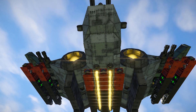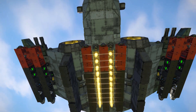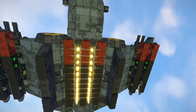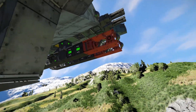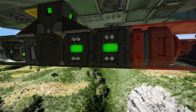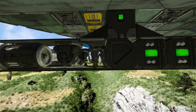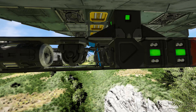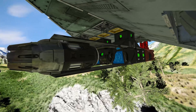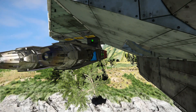Now ducking down underneath, at the very bottom we have all of our hydrogen thrusters creating quite a nice glowing effect, and then the bottoms of all our missiles. Getting a closer look at the missiles: we've got a warhead at the front, a camera, an antenna, a couple of batteries to power it, a programmable block, a remote control block, a gyroscope, and a lone atmospheric thruster at the back to push it around. They are extremely precise considering they only have one thruster.